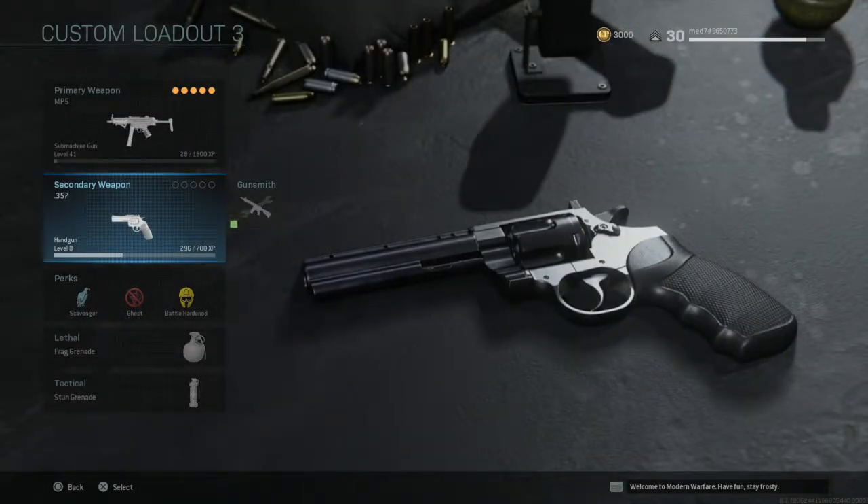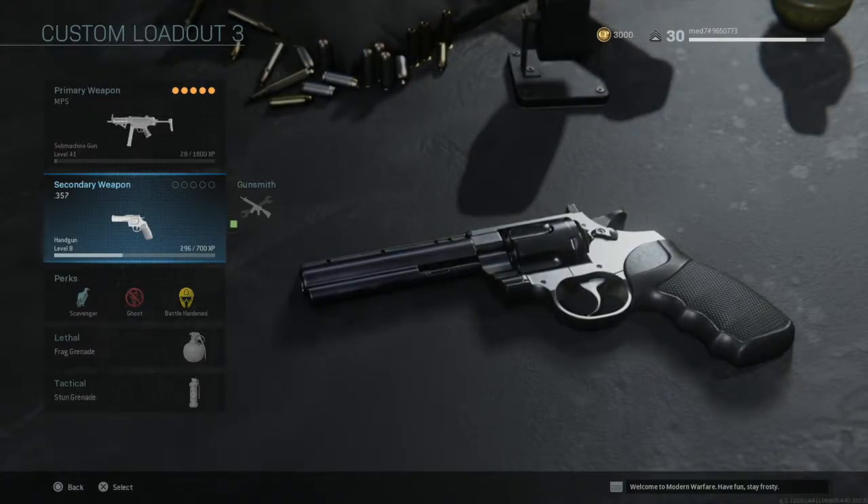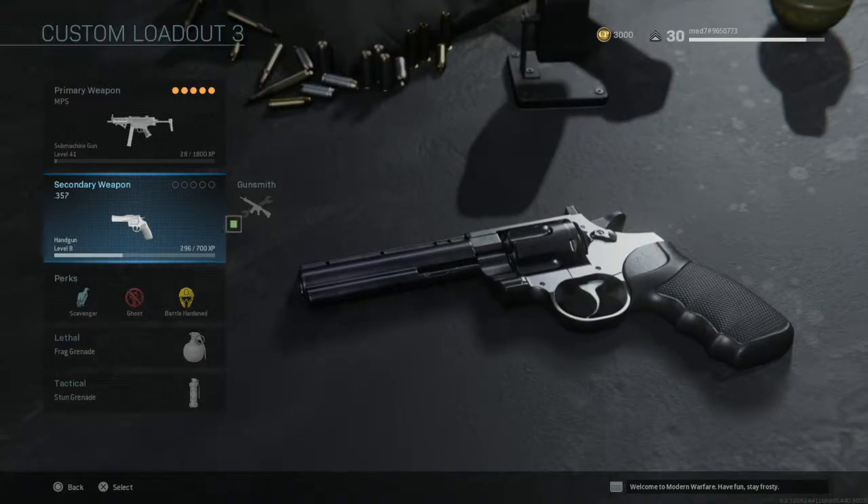For the secondary, we've got the Magnum — the .357. It's a two-hit kill, an insane secondary. You'll probably not use it too much, but it's there if needed. Two hit kill — such a good weapon.